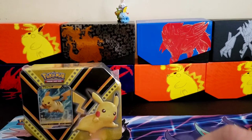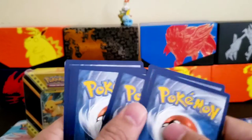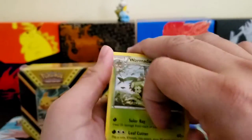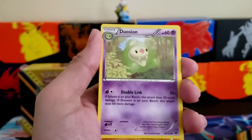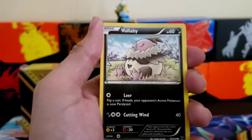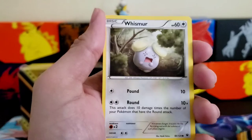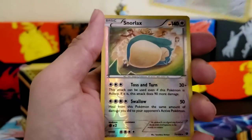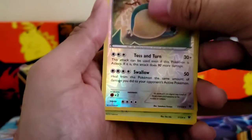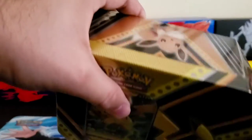A little bit of trouble with this pack. There's the code card for you: one, two, three. Lairon. Maybe we can get a good pull out of this one. Wynaut, Machamp, Snorlax reverse. And a non-holographic rare. Not too much going on with that 10.